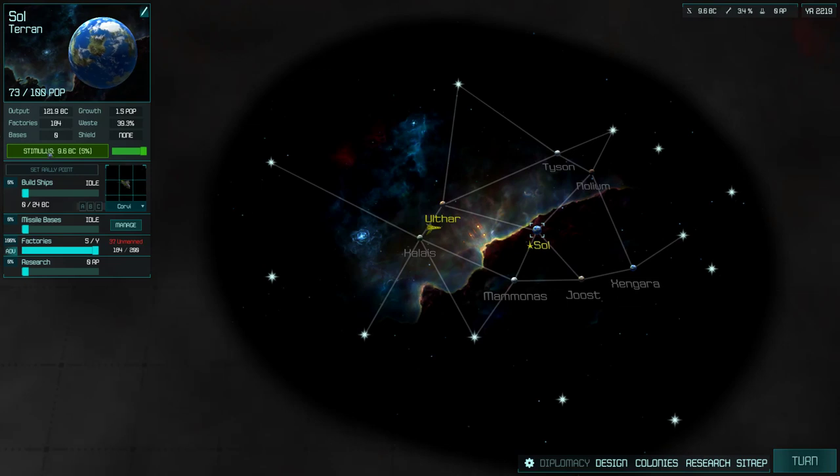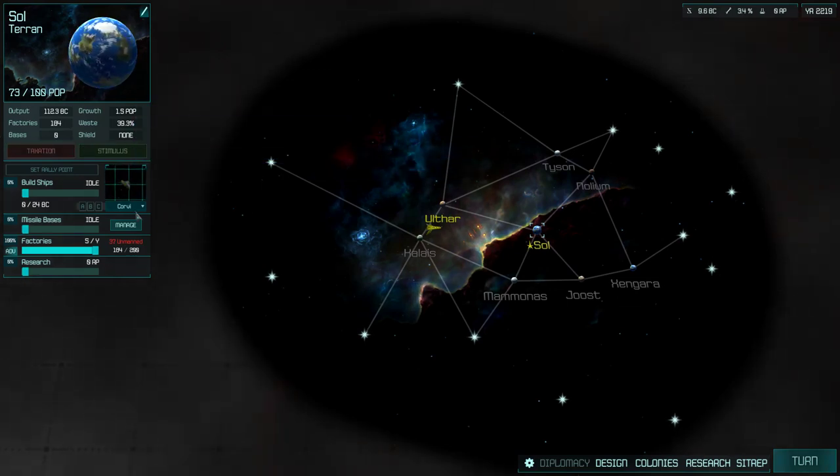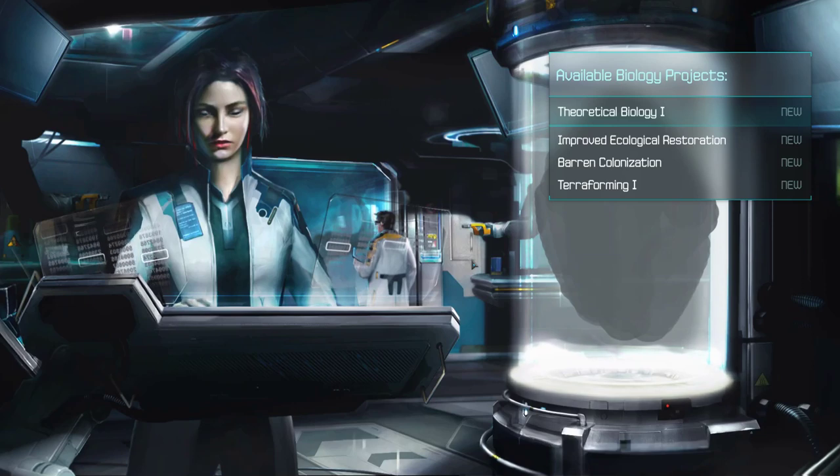So I was stimulating the economy here. My socialist policies backfired. Well, we're clamping down now — we're here to grow the budget. You actually collect interest, which is quite helpful. We're generating research points now.